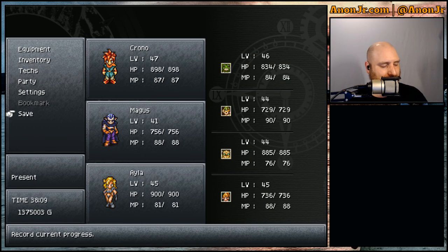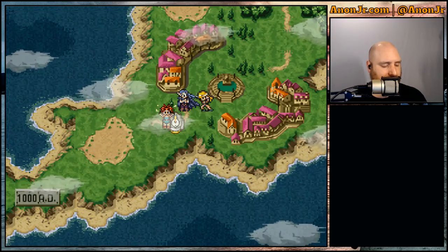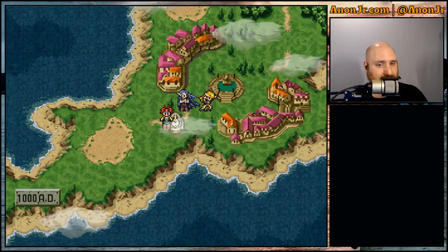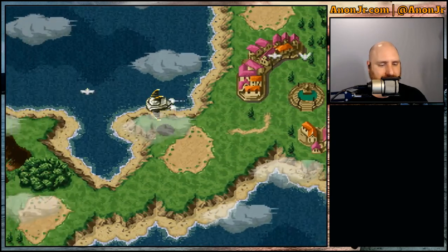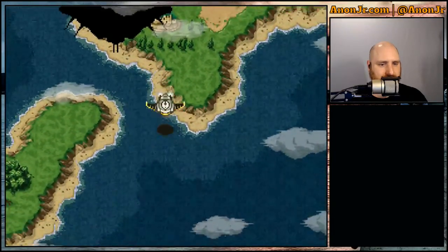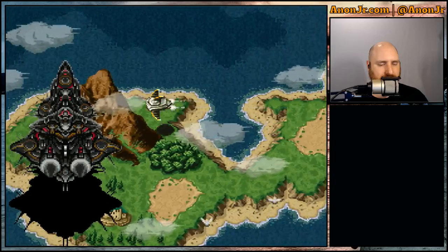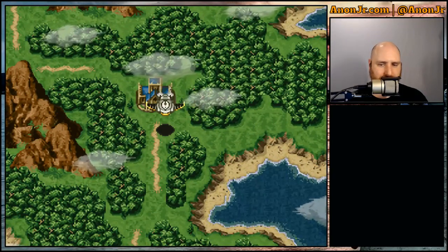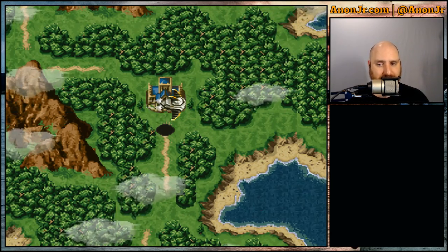Looking through the list of side quests available in the game, next would have been the forest — the forest that we took care of by accident before, where we had Robo over there planting stuff. That was actually one we were supposed to do now. Robo's little planting adventure into the forest below was actually one of those quests we were supposed to do now, not when we did it. Although the fact that we did it earlier is kind of fun because we were a few levels lower.